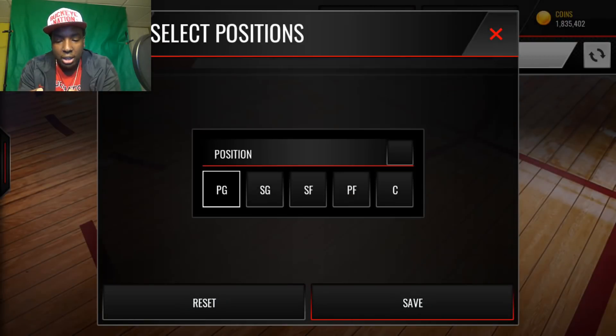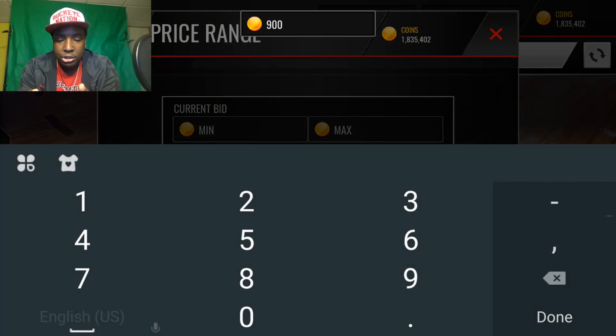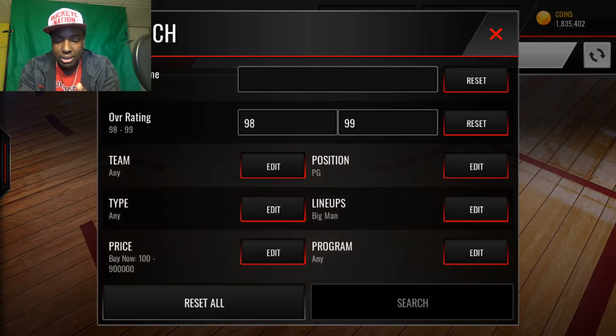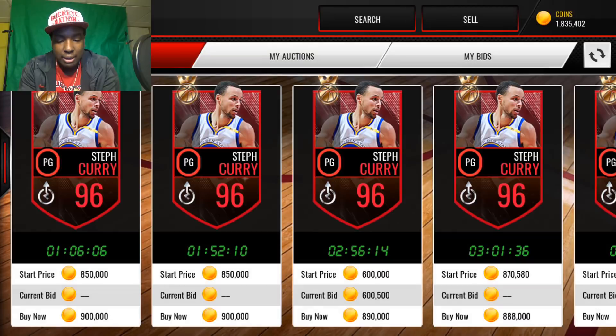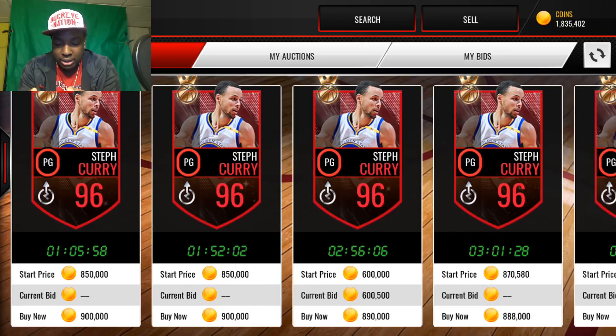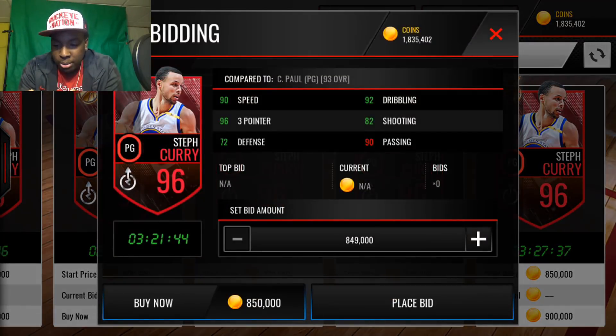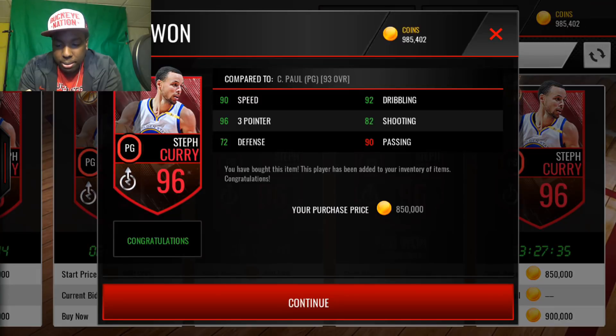Let's see if we can get a point guard for around 900k. Let's look up some 96s — oh we can get a Curry. Yeah, I think that's who we're going to get. 96 three-pointer — very nice. All right, we're just going to buy it. Bam — 850k. Now we can use a new power forward for the small ball lineup.